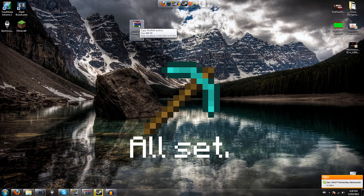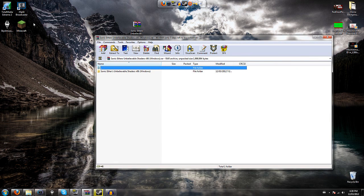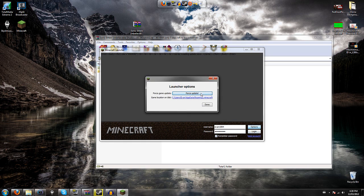You're going to get a RAR file — if you don't have WinRAR, go get it, I'll have a link in the description. Open that up, and make sure that you go into your Minecraft options and force update your Minecraft first.